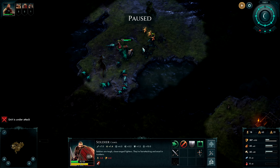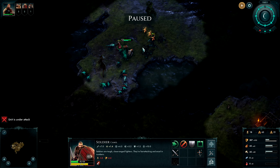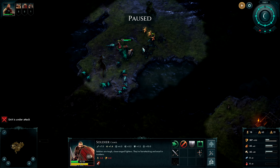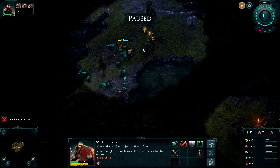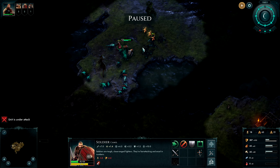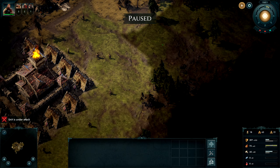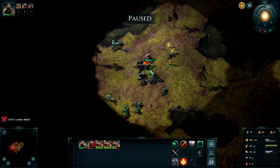We're getting 40 stone a turn. We should put up farms throughout here — we're gonna do a good farm over here. You need to back up. We need to stop going over here.